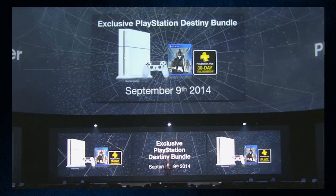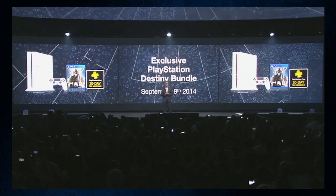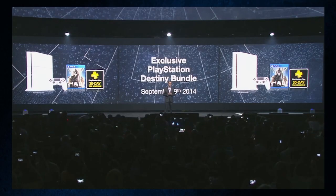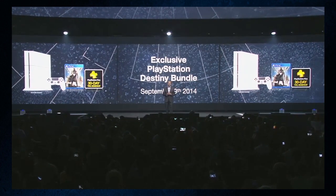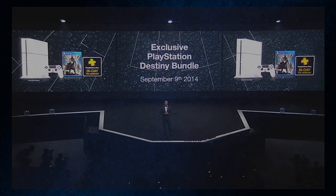I know a lot of people have been asking about a Destiny PS4 bundle. Well, at E3 they announced one. It will include a white PS4, a white DS4 controller, a copy of Destiny, and a 30-day trial of PlayStation Plus. It will be released on the same day that Destiny comes out — September 9th.